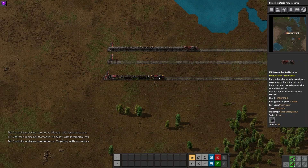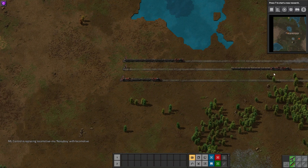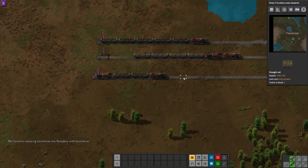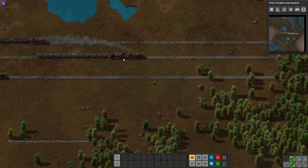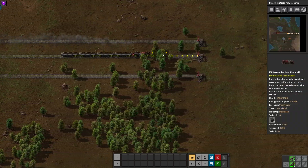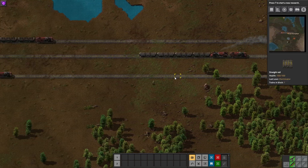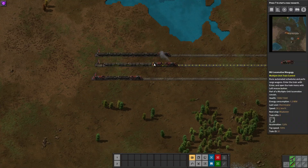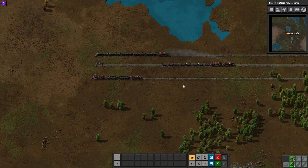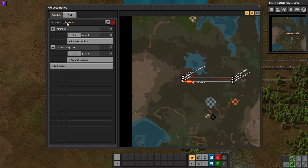How it works mechanically: one locomotive is effectively made twice as powerful. So when the train goes left to right, the rear-facing locomotive isn't actually running — the front one is just made twice as strong. The fuel balancing option balances fuel between the pair so it behaves as if both were working. You can tweak those settings to your preference.